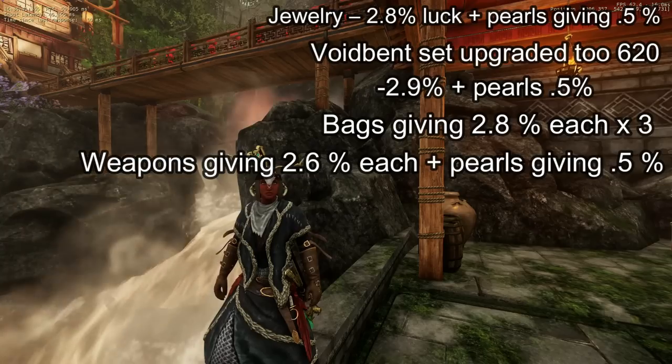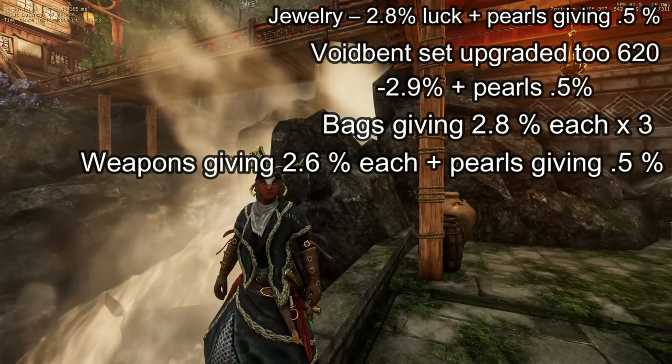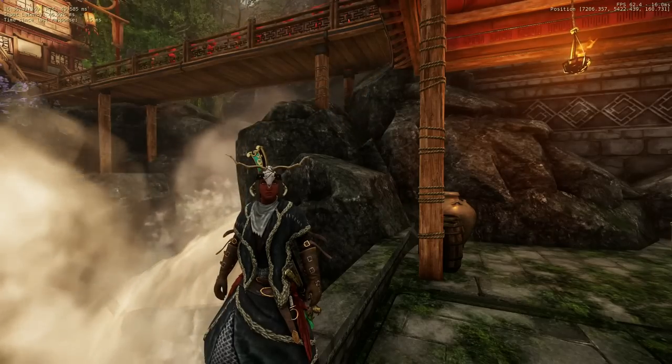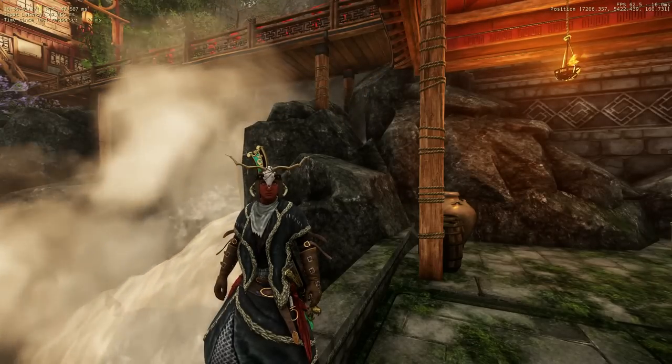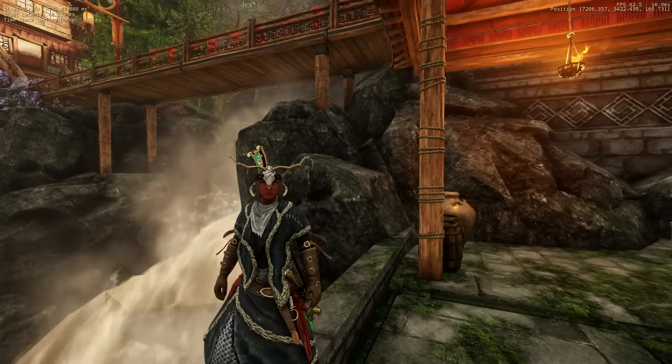My bags gave 2.8% luck each times 3. Now for my weapons, they gave 2.6% luck each plus pearls giving 0.5% luck each. Now I know there is an argument over whether the luck on weapons even applies to chests — I tend to think not, but I put them on because what does it hurt. I even grabbed some turkey meals which give 5% luck each. This was a total of 51% luck — I tried to find luck wherever possible to push it as high as I reasonably could.